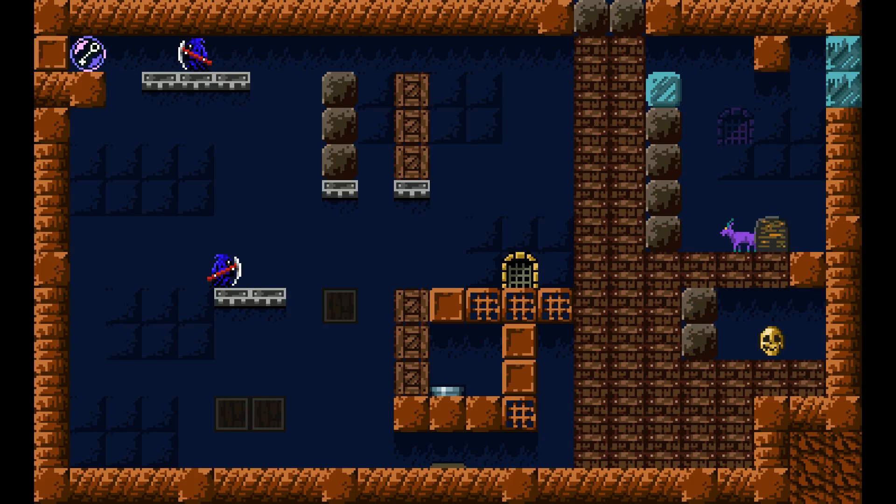This is Beefcake Yeti and you're at the Frozen Diner. Thanks for joining me. This is a BeefTips video on how to get the Smooth achievement in Escape Goat. You have to beat the Ruins of Red Clay room one without touching the skull switch.